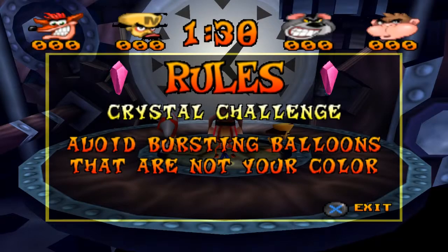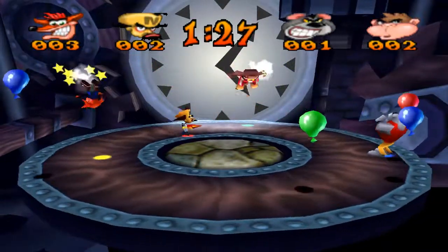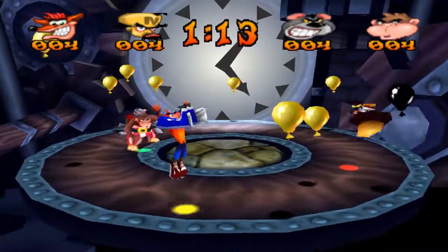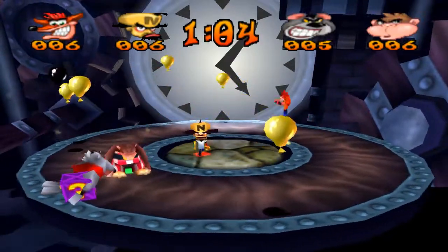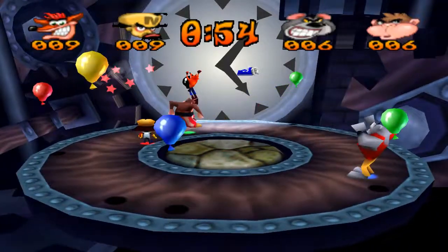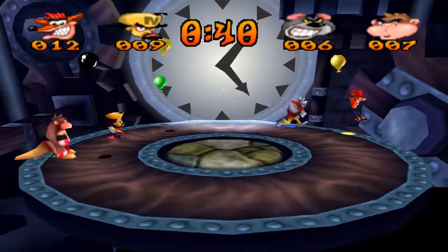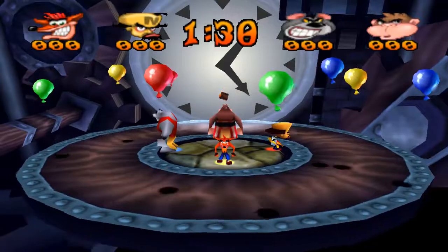Change in scenery. Avoid bursting Balloons that are not your color — yeah, that's the deal with this crystal challenge. Do not burst any of the other players' Balloons, so you're going to have to be careful with this one. For instance, if you were to pick up a Black Balloon for a Vacuum, you're going to want to be very careful.